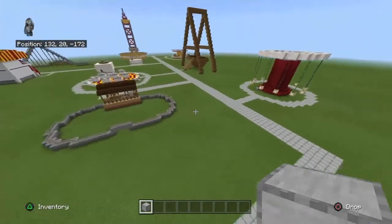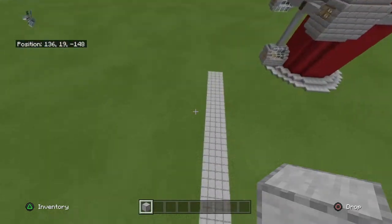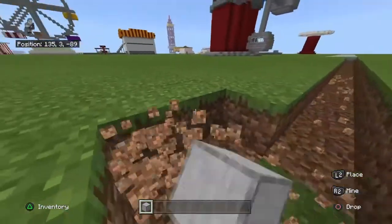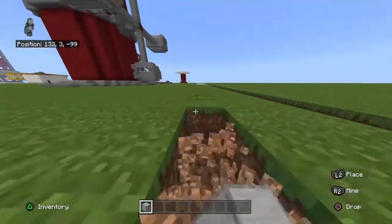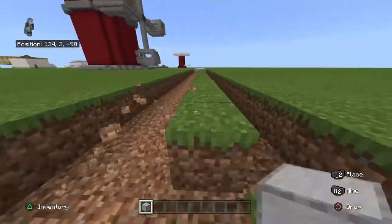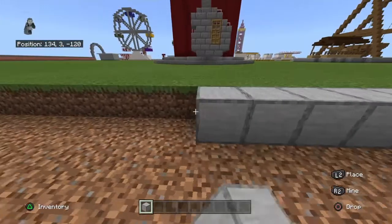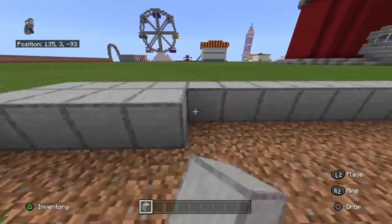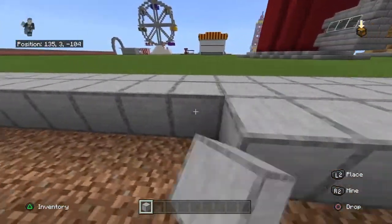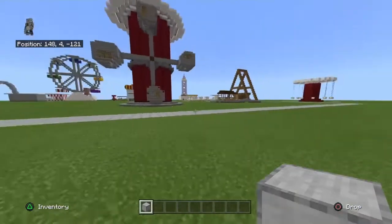I've thought about making this into both a theme park and a water park combined. I've also thought about a mini golf course — that could be fun. Anyway, I'm going to start with the scrambler since it'll probably be the harder thing to build.